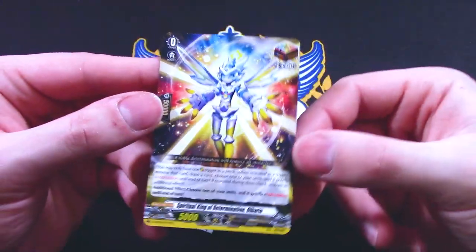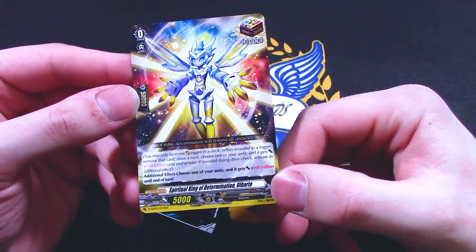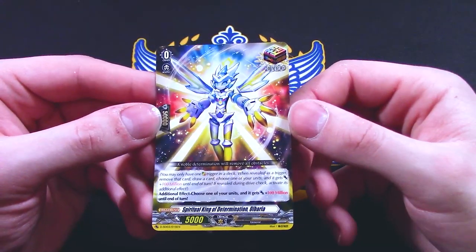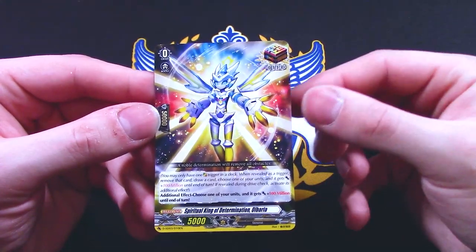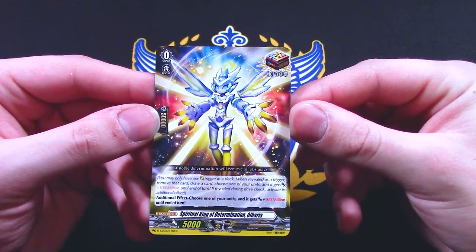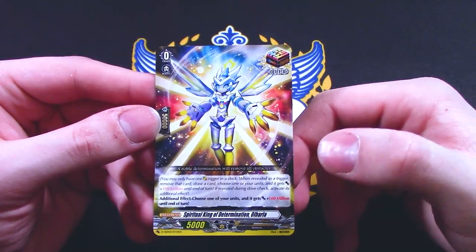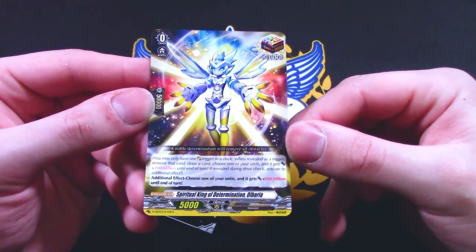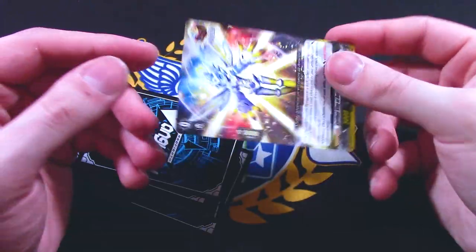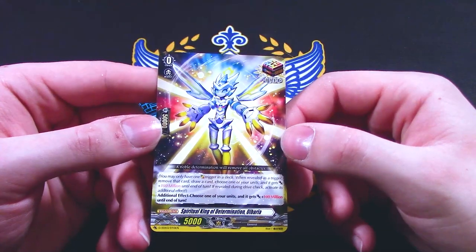Over Triggers! D-Series introduced these new triggers. This one is an elemental, so it can work in all nations. You only have one Over Trigger in a deck. When it's revealed as a trigger, remove this card, then draw a card, choose one of your units and it gets 10 million till end of turn. If revealed during a drive check, it activates an additional effect: choose one of your units and it gets a million — so two units get a million when you drive check it. If you damage check it, only one of your units gets a million, probably your vanguard. But also getting removed from damage is pretty dope.